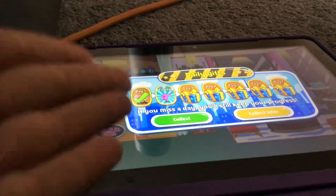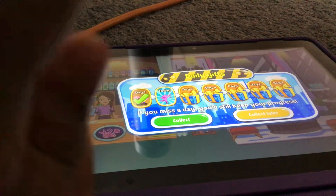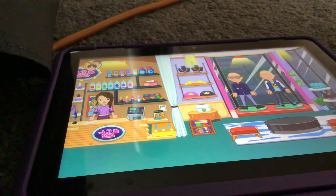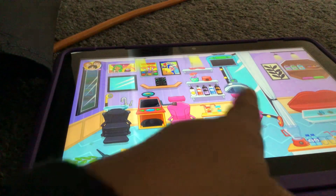So sometimes in My City it disturbs you with daily gifts. If you want it now, just say collect. But if you don't want it, just say collect later. I don't want it now, sorry. And then my store — we have lots of things. Here, face wash.